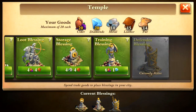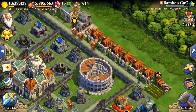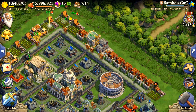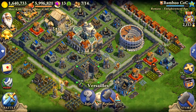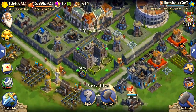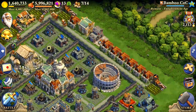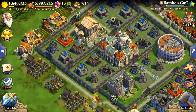Now that the library research is done, the training blessing is available, which is the best thing ever - it allows you to train your army very, very quickly. As far as my wonders go, I've got the Acropolis, the Colosseum, and Versailles. This one I'm not sure about - it's really annoying how much it slows everybody down when I attack people and they have it. I'm thinking about switching it if I can accumulate enough crowns. I already switched them once.